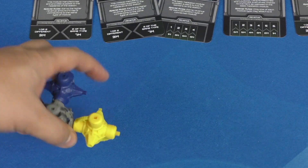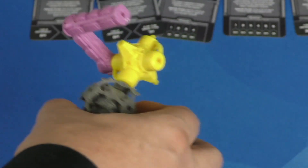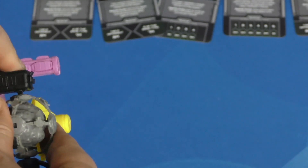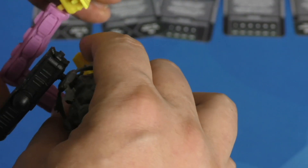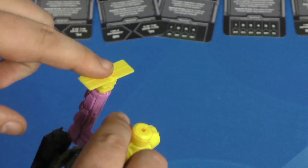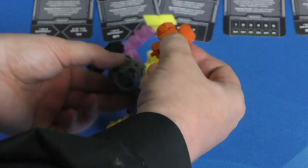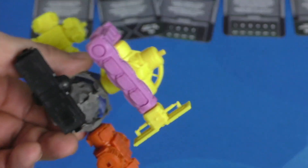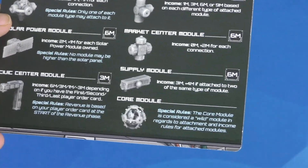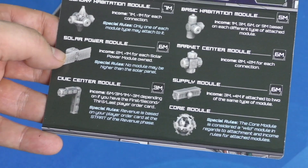But other people are probably going to spend time going, well, I'm going to start attaching things to this. The different kinds of modules that you add are going to be attached in different ways, and the space station is going to grow. As you pick it up, you're trying to figure out the best way to place things on this spaceship. There are some rules — the only rules that really matter are these solar panels. They just have to be placed so they're the farthest thing out on each side. We found that when placing this on the ground, we would just hand it from one person to another. The space station is going to grow as well as players' income. The solar module gives you two plus one for every other solar module you have.